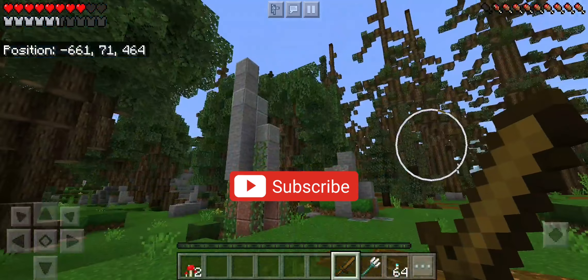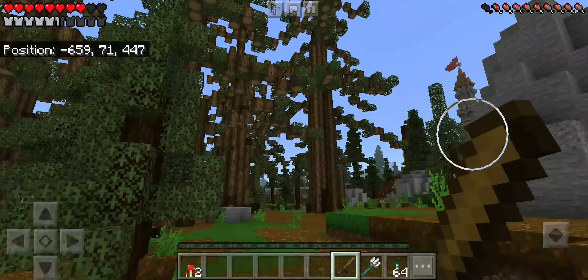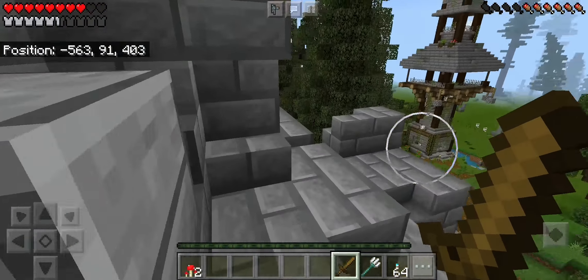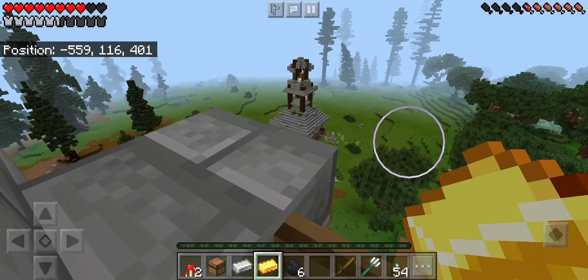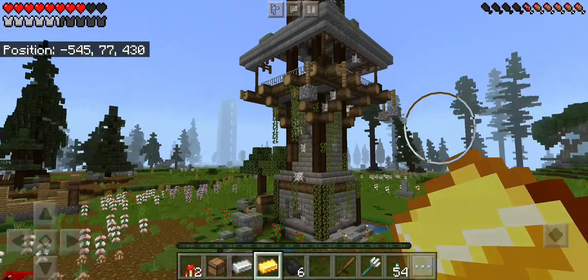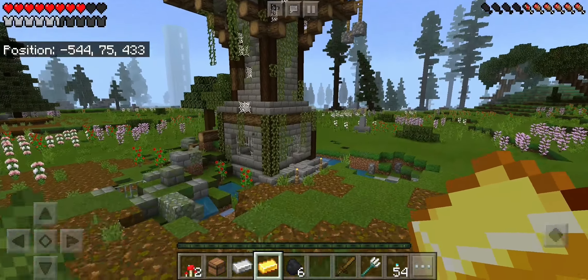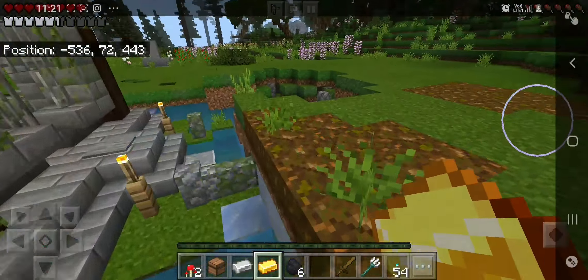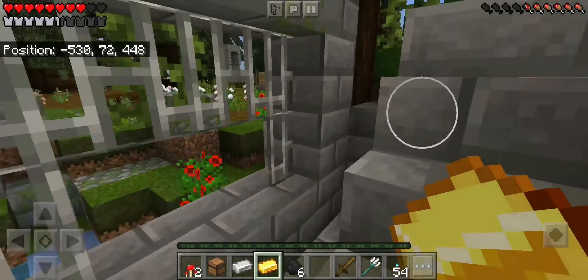We've officially entered the dead forest - look at that, they're all losing their leaves. We've got one tower here and another tower over there. We're gonna explore this one first and then that one. We went to the top of the tower, didn't find much in the chest, but we're gonna go right down to that other tower. We can see from this tower it's very detailed. Let's get straight into it. We go down here and see all this water and an iron door. Let's just go straight up and see what we can explore.